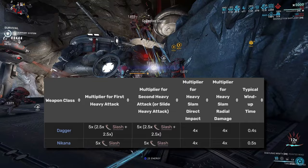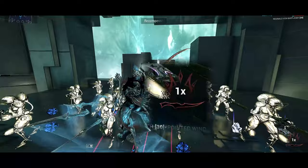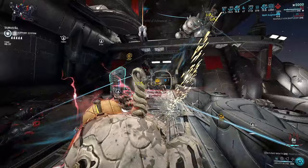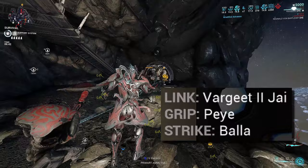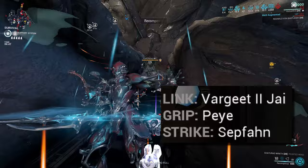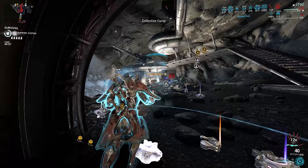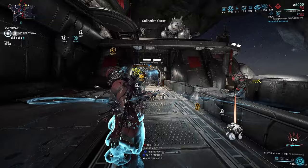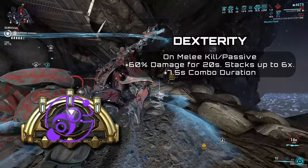The heavy attack multiplier of both weapon archetypes is the same; however, daggers have a double hit. My Bala Zaw is the Bala, Peye, and Varjeet 2 Jai — pretty much the same for the Sepfon, just with the strike changed. For the Arcane, I'm using Exodia Triumph, which has 50% additional combo count chance. I'm pairing that with Quickening and True Punishment — 100% combo count chance, but it reduces your combo duration, which is not a problem. To maintain my combo, I have two Dexterity Arcanes, one on my primary and one on my secondary — I'm not using those weapons for damage, just for their passive, as both combined grant me bonus combo.